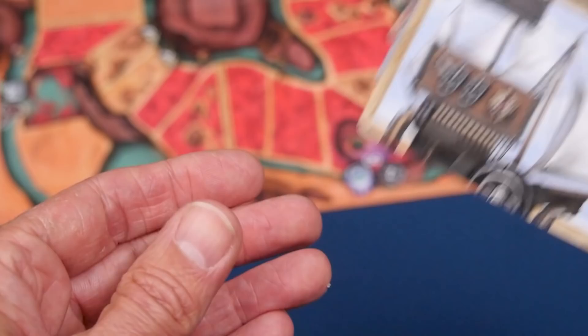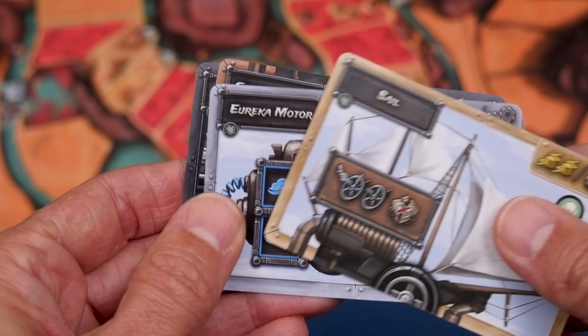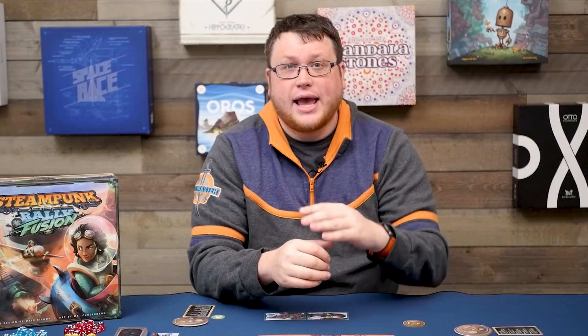At the start of the draft phase, each player will draw four cards, one from each deck. So you'll have a gold, silver, and copper machine part, and one boost card. Throughout this phase, players will take turns choosing a card from their hand and using it somehow. They'll take the remaining cards and pass them to the next player as determined by the token. This will continue until every card has been played. So let's take a closer look at these cards.